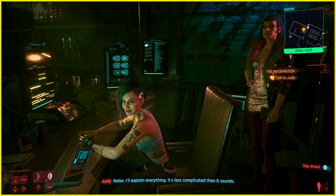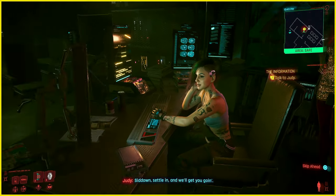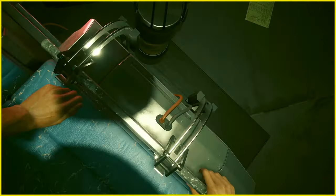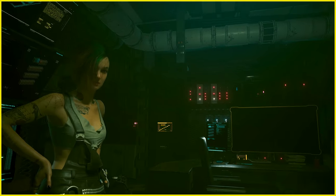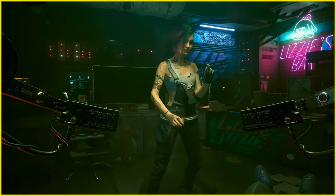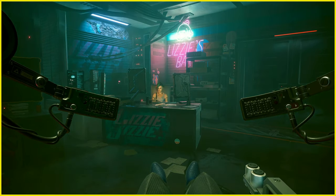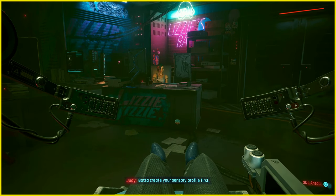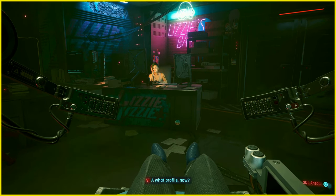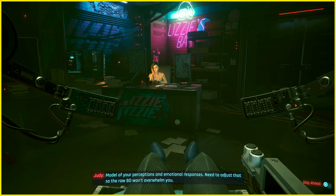Second is Judy. The first time I saw her I wanted to do the romance option — unfortunately you need to be a female character to do that. Either way, Judy is just one of those characters that is very easy to like and get along with, and wants to help V as much as she can. When V rescues Evelyn, you can feel Judy's gratitude, and you can tell she trusts V — especially when she calls V to help deal with Evelyn's death. That is great writing and great character building. I might actually create a female character just so I can get that romance option with Judy.